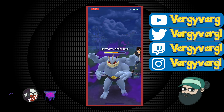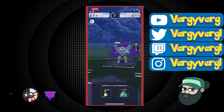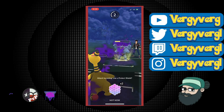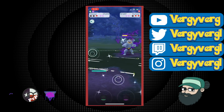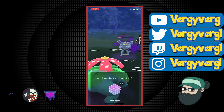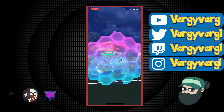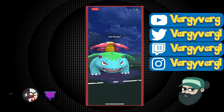Venusaur is good against both things left — the Jellicent and the Machamp — so that's pretty good for us. I come back in with Ampharos since Venusaur is good against both; I want to drain this Machamp of his energy and then let Venusaur try to sweep through. The only problem is Jellicent has a Bubble Beam that's going to be pretty tough, and a Rock Slide is going to hurt a lot. If we get the Rock Slide, they'll be super out of energy when they switch back.